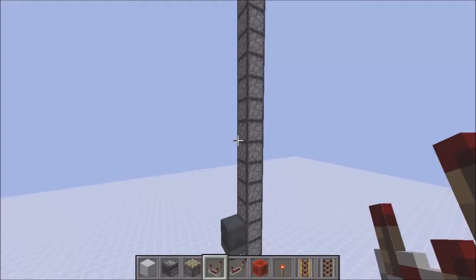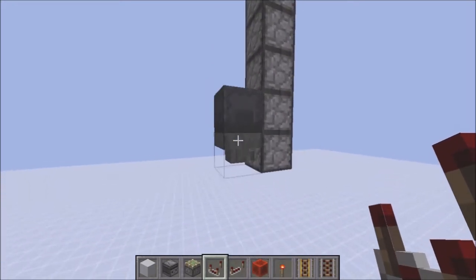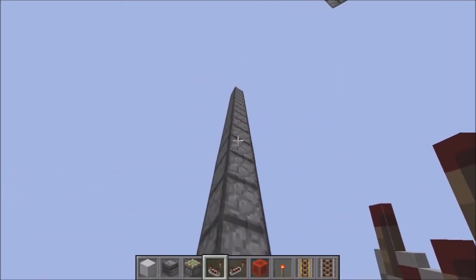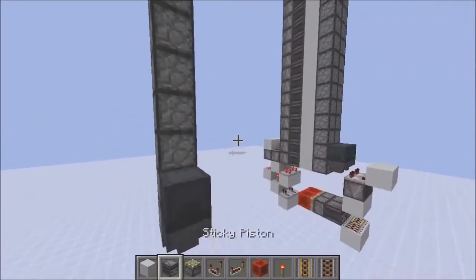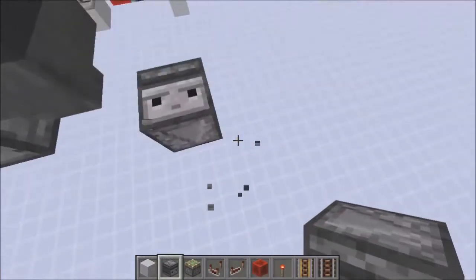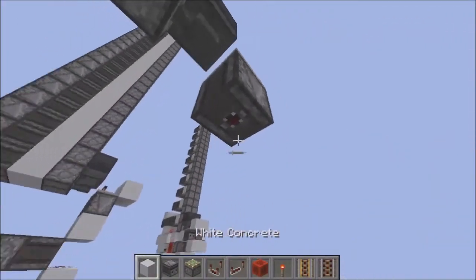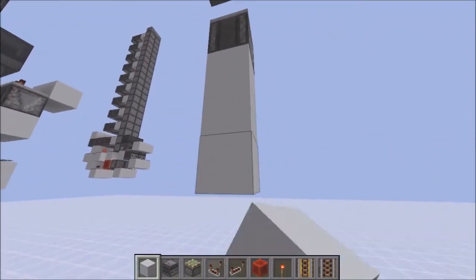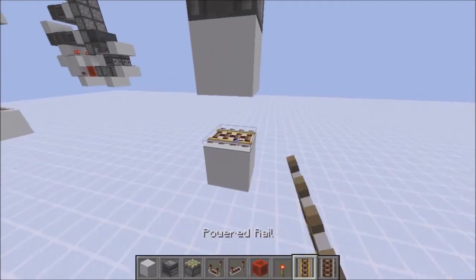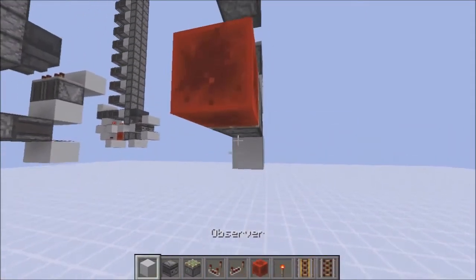Let's get into the tutorial. I have prepared the dropper tower, also the hopper input and the shulker boxes. You want to get things started with a downward-facing observer here, then a comparator into a solid block, into a rail, into an observer, a sticky piston, and a redstone block.